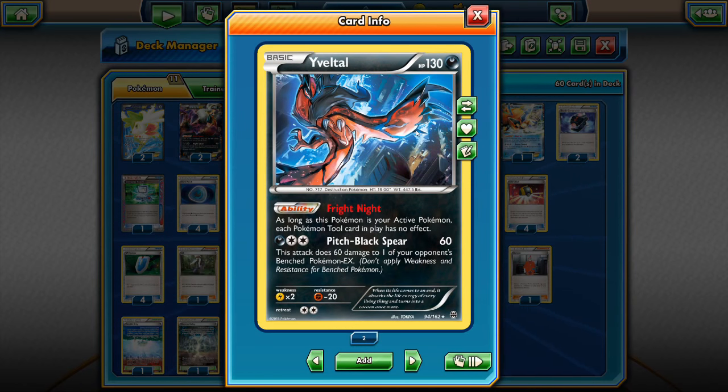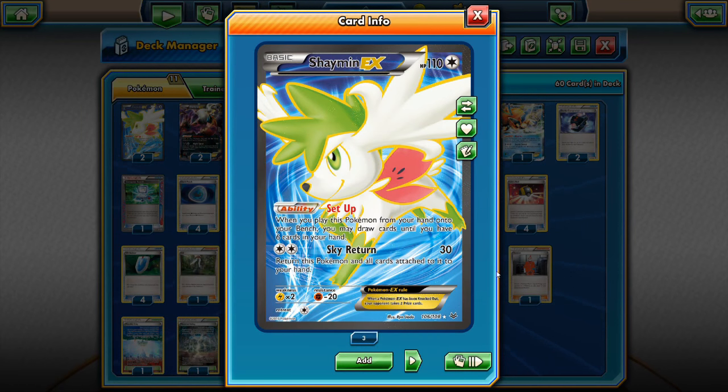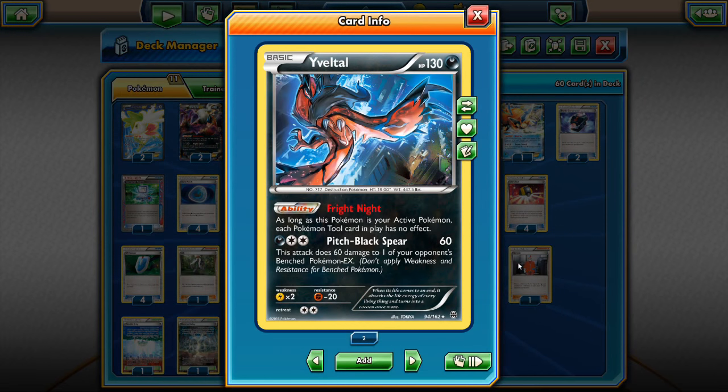I run 1 Yveltal with the Fright Night ability — as long as this Pokemon is active, each Pokemon tool card in play has no effect. This can be useful in several situations. One example is against Night March: if the opponent has a Joltik active with a Fighting Fury Belt, we can Sky Return with Shaymin, hit the Joltik for 30, pick up the Shaymin, promote our Fright Night Yveltal, and the Fright Night deactivates the Fighting Fury Belt on the Joltik — meaning Joltik gets knocked out for an easy prize.